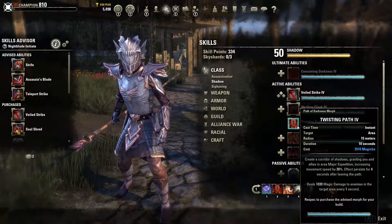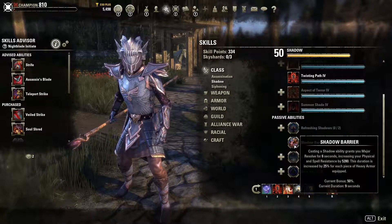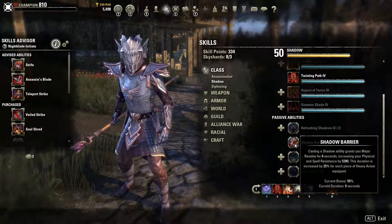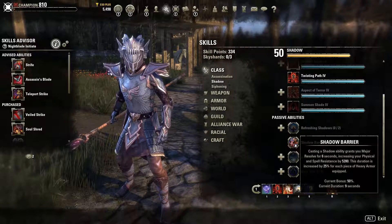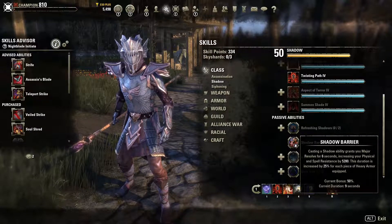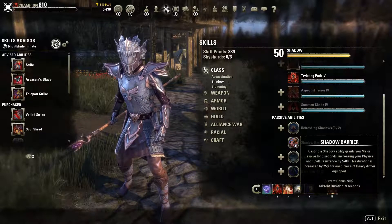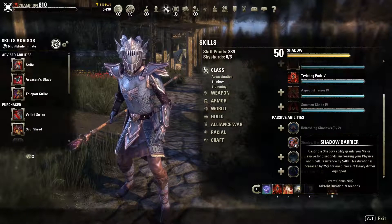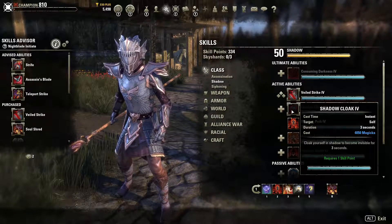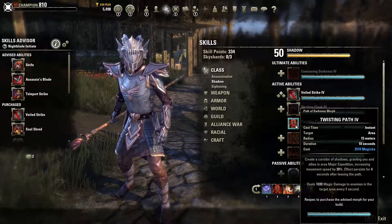Nightblades are a little different. You won't find any dedicated skill for Major Resolve and will wonder where to get it. The answer is it's in a passive from the Shadow tree - whenever you cast a Shadow ability, you get Major Resolve for 6 seconds. You can buff this duration by equipping one or two pieces of heavy armor, so with two pieces the duration is buffed by 50%, giving you 9 seconds total.